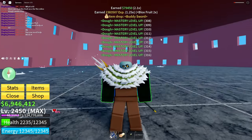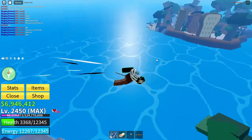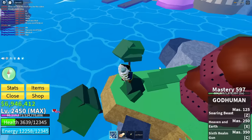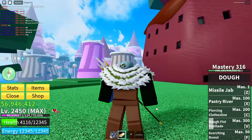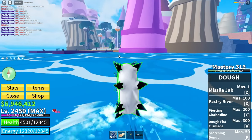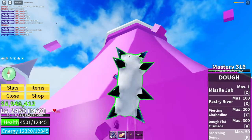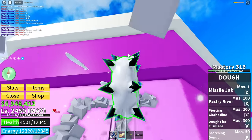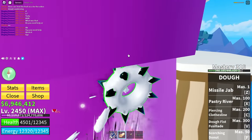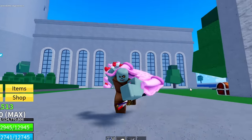One more thing I want to show about the dough fruit: with the awakened Scorching Donut move — your F-move type attack — you can literally just glide over water. And not only can you glide over water, but you can also climb things. It's actually so cool. Okay, I'm getting stuck — I'm just doughing on everything.